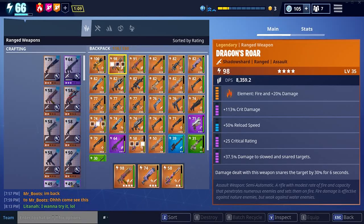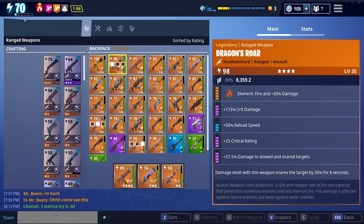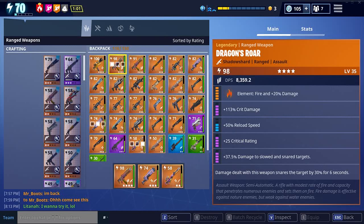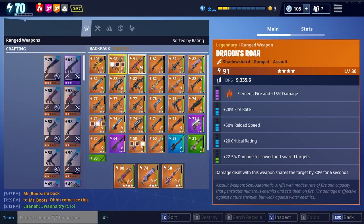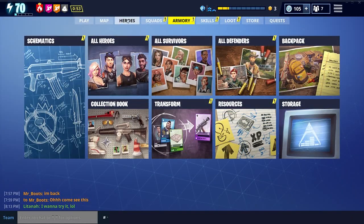So on this one if you look, we've got 113% crit damage, Reload Speed, Critical Hit Rating, Damage to Slowed and Snared Targets, and obviously the weapon snares itself as well. So this one is slightly better than mine — I've not finished Recombobulating mine, I cannot get with that word yet. We're going to give this one a test out and hopefully hit some high numbers, so stay tuned and let's see how we get on.